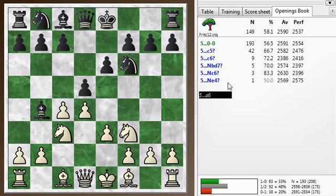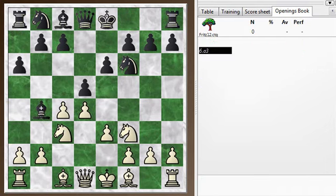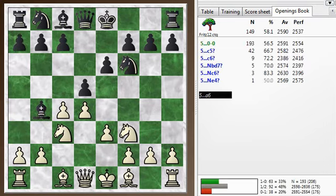This move here, A6, is the one that's unusual, and I didn't find the best way to refute it. We're pretty much out of the opening book at this point since we've played A3. If we back up a move before A3, the most normal response here would just be castles. He could also try C5 right away - it's an interesting idea too.